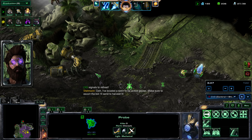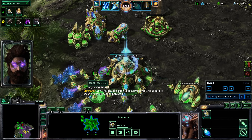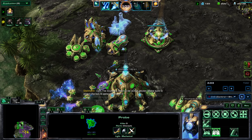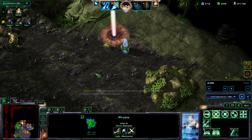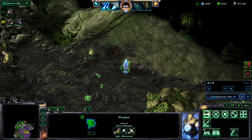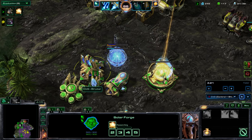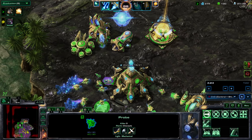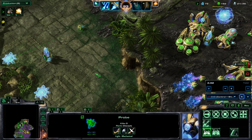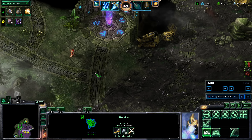I build a pylon at my ally's side in case we need vision for the next set of Void Rifts, which will appear in about five seconds. I start my Twilight Council. Very lucky spawn! My ally is sending his Apokalisk there — I can help him out, but I don't suppose I need to that much, since the Apokalisk can destroy the Void Rifts by himself. So I start a couple of cannons at my expansion, since I already spent most of my energy sniping Void Rifts.